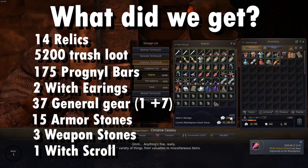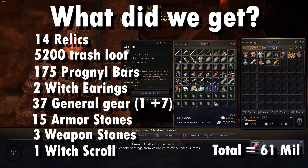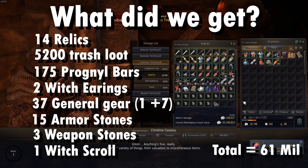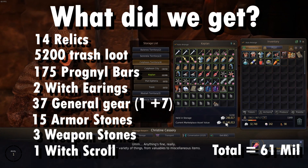So totalling 61 million — if you sold it on the market it will be slightly less, considering some of this stuff won't sell or you might want to grind it down. But yeah, that's what we got. It's pretty decent, it's around 30.5 mil per hour, so not bad.